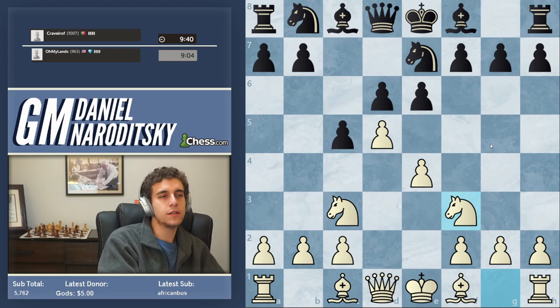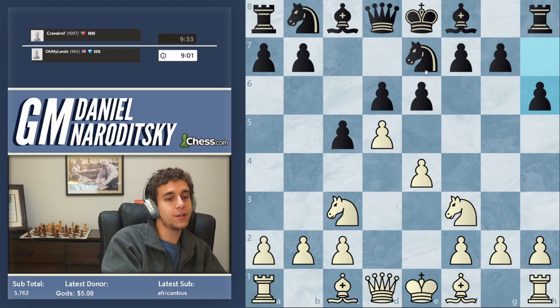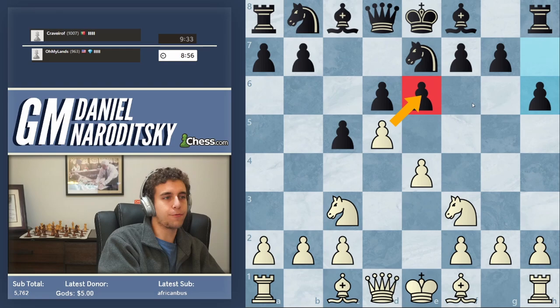Let's develop our other knight and see how he plays. Because if he plays knight d7, then we'll take on e6 — we want to optimize that moment when we take on e6. He plays h6, so he's really asking for it. But we have a way of playing here rather than taking immediately.